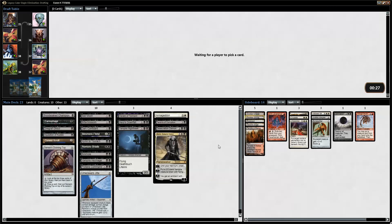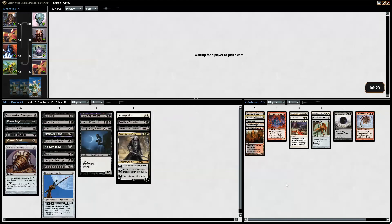There we have the Godless Shrine and I'm pretty forced to take it. Sarcomancy is good. Living Death is alright. But this is easily Godless Shrine. And now we can play our white cards — I would have liked that Marsh Flats, but now I can play the white cards.